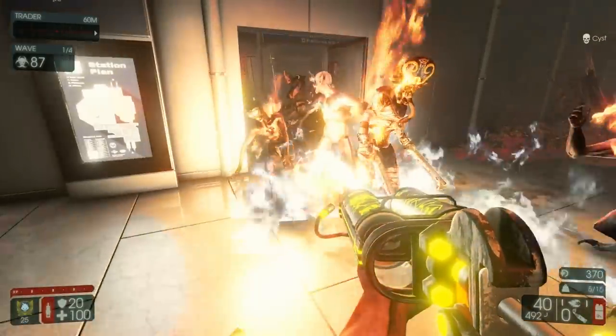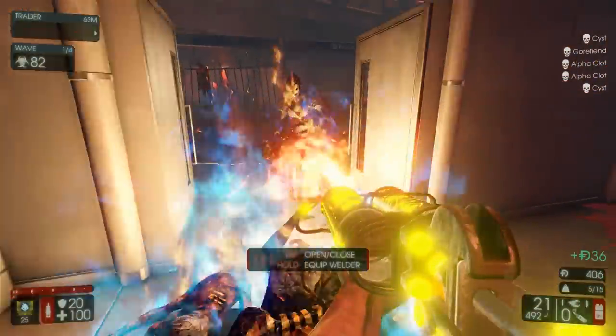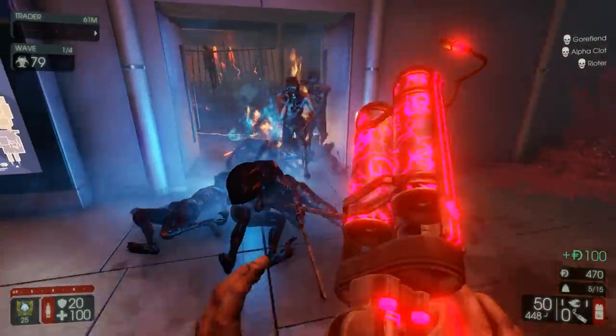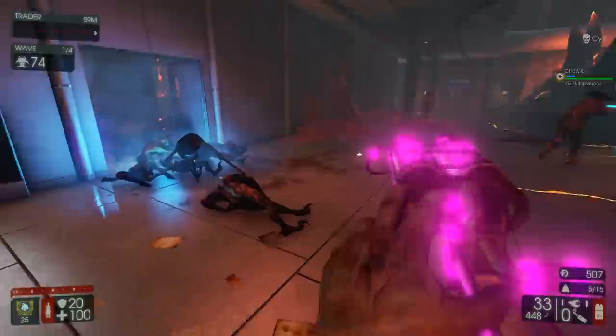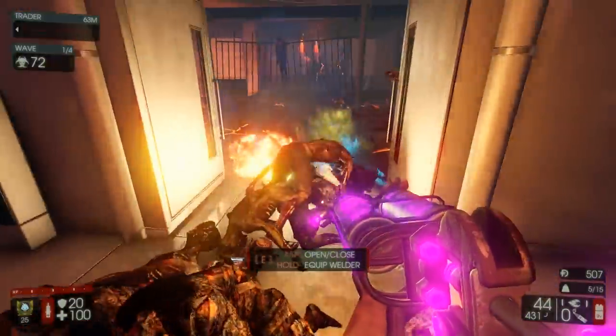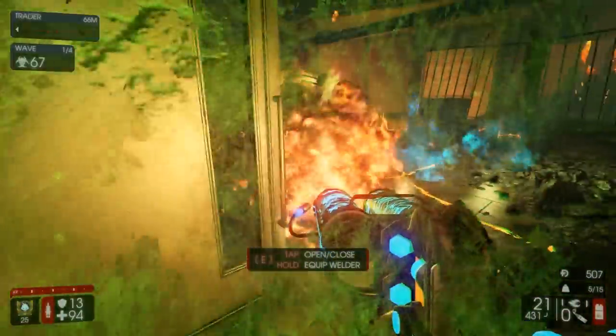Oh god. Once you get the fire bug next to a door, it's just GG. Sorry Zeds, rest in pepperonis. I'm gonna be playing today with the Scorcher, and I'm just gonna be pairing it with some other cool-ass weapon.